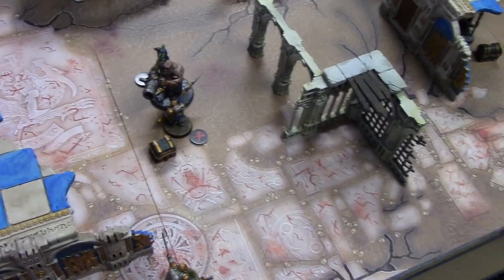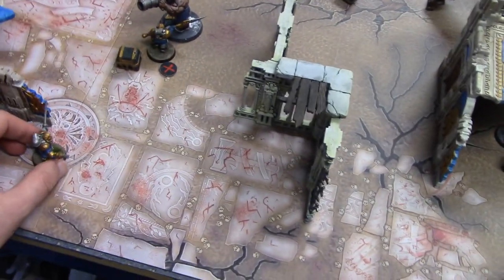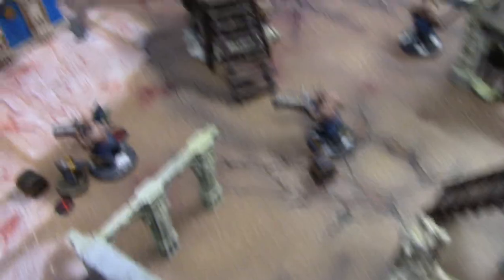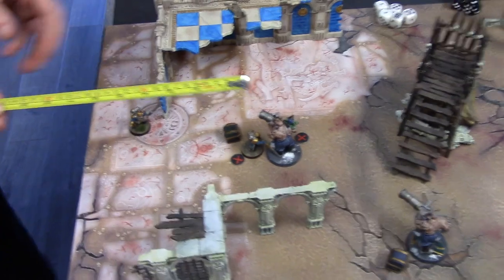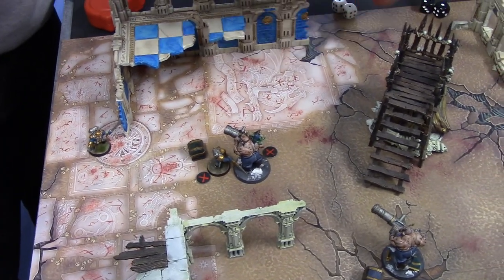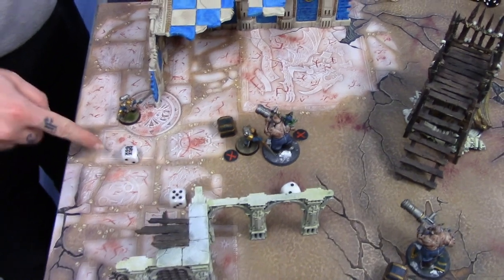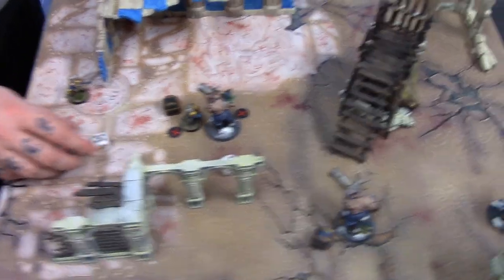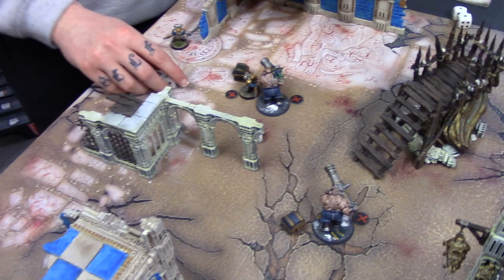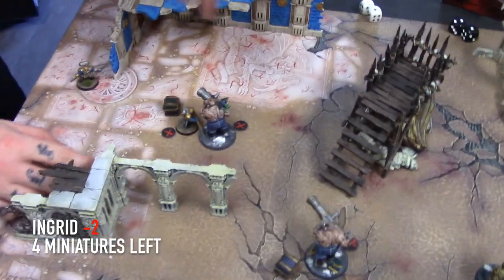I've got this guy left and Ingrid has her Grot. The Grot's basically just going to stay there. I might be in range to shoot twice with my pistol — worth a try. First go: strength three, so I need fives or sixes. That's four damage. Is that enough to kill him? No, he's got one left — he has five wounds. Come on, five or six... six! He's dead! Well done, little guy. I killed an ogre!